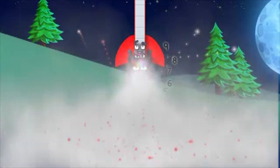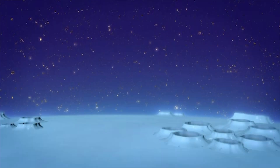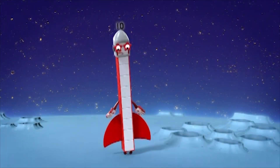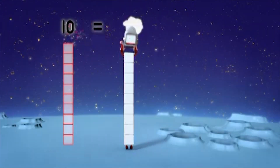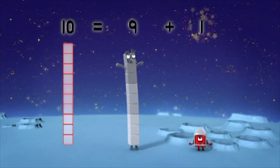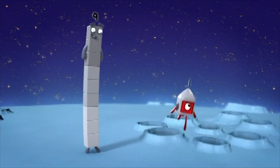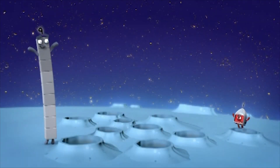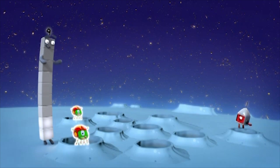Blast off! Blast off! Blast off! Number ten up on the moon and my friends will be here soon. Ten equals nine plus one. One small step for a number, one giant hop for number kind. We're on the moon! Nine and one — that was easy, this is fun. One, two, three, four, five, six, seven, eight, nine.